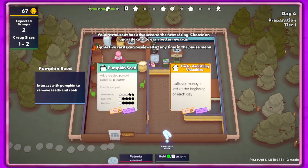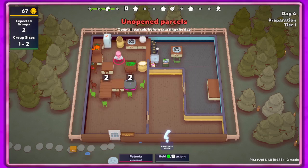Pumpkin seeds or vanishing valuables - oh no, I don't want leftover money to be lost at the beginning of the day, that's horrible. But pumpkin seeds are not good either. I don't want to do vanishing valuables - I'm gonna have to do pumpkin seeds. I don't want to, but I have to.